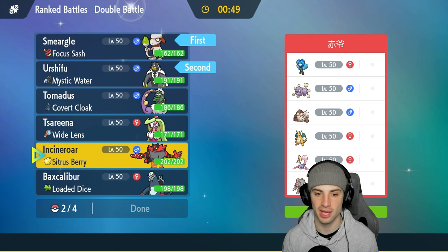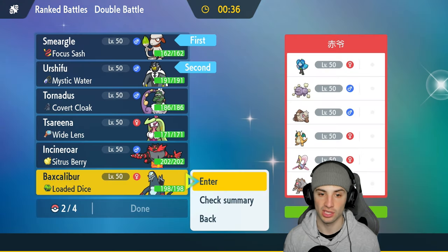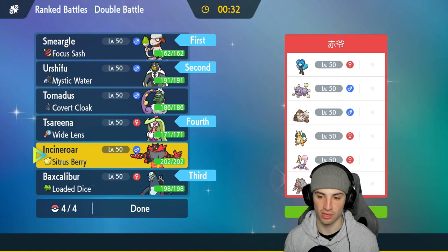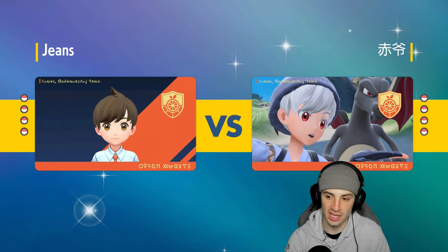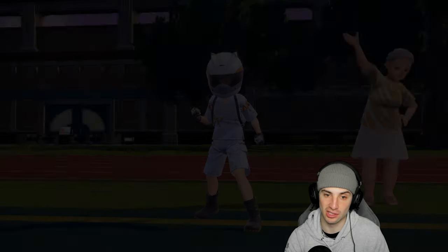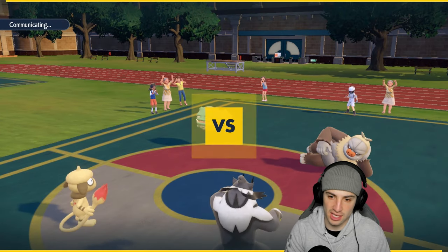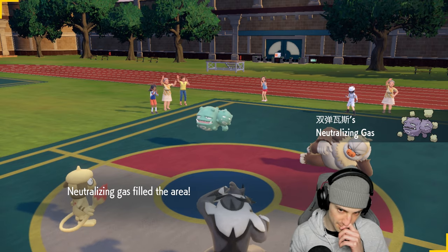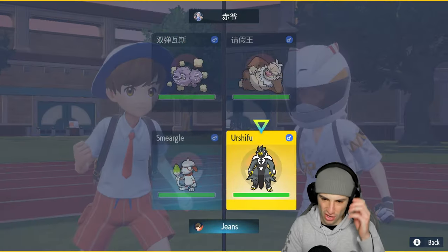They also have Ursaluna and Cresselia, so Trick Room could be a pain. I like Baxcalibur here, especially with the Fairy tera type. I'll go Ceruledge as well since they have Dragon-type moves - we can stop priority and have an Ice move. Chances are it's going to be Weezing and Slacking up front all day. If it's not, I'm going for Skill Swap. Right now we don't have abilities - no Technician, no Unseen Fist - so let's just go for Spore and detect Urshifu.